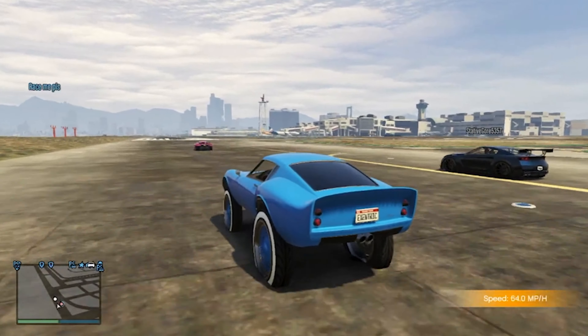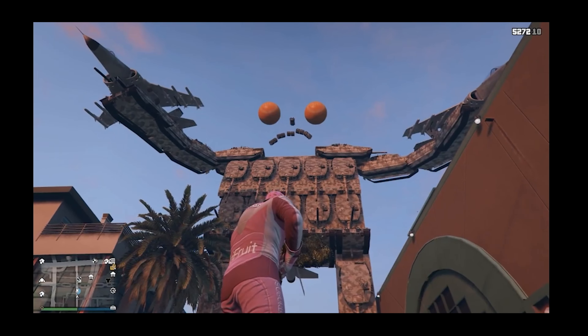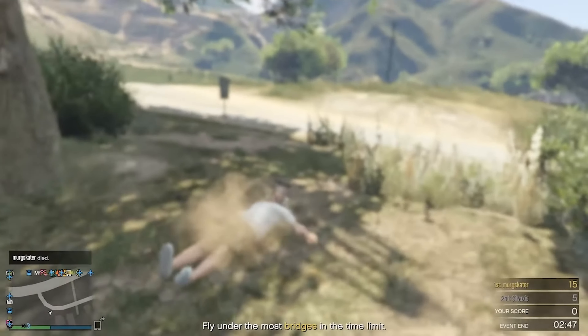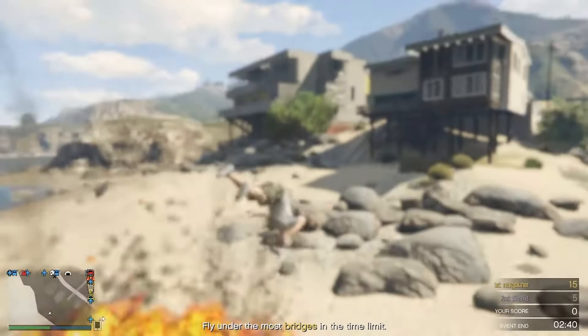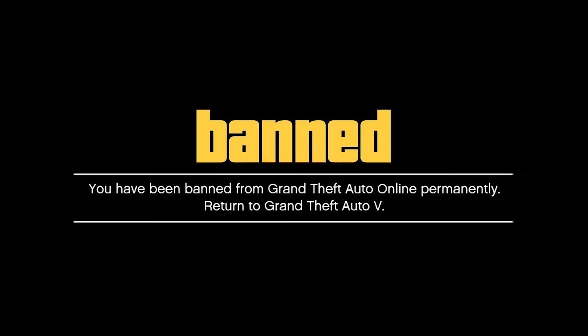Some users took these mods into GTA Online, where they could access special features like money drops, custom vehicles, and even expose your IP address. This quickly led to serious issues. Players with mods would use god mode, aim bots, or even trap others in a cage. The worst was being put in a loop of deaths via explosions. This led Rockstar Games to quickly crack down on modding, banning accounts and patching exploits.